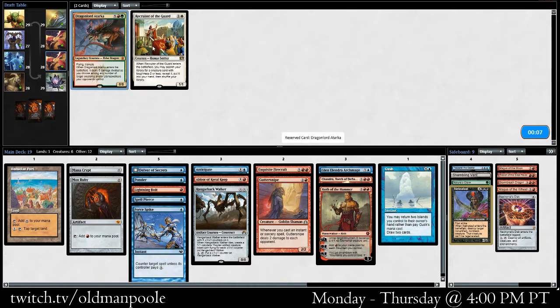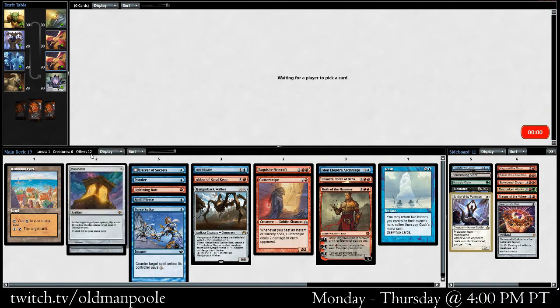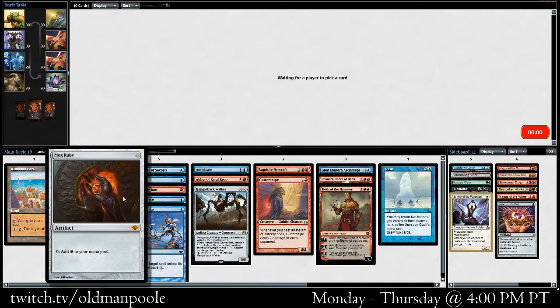Dragonlord Atarka, Recruiter of the Guard — I guess Atarka maybe, if we end up playing it. We have the potential to have some really fast openings. If we have both Mana Crypt and Mox Ruby in hand, we can play either of our 4-drop Planeswalkers. That's pretty hard to deal with.